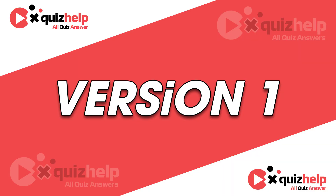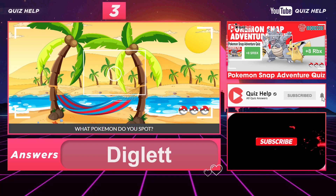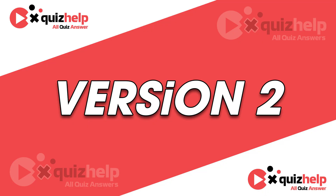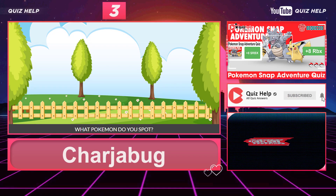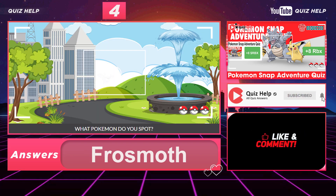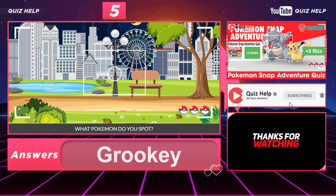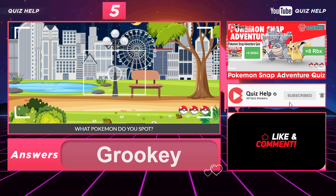Question 3 (Version 1): What Pokémon do you spot? Answer: Diglett. Version 2 — Question 3: What Pokémon do you spot? Answer: Charabot. Question 4: What Pokémon do you spot? Answer: Frostman. Question 5: What Pokémon do you spot? Answer: Grookey.